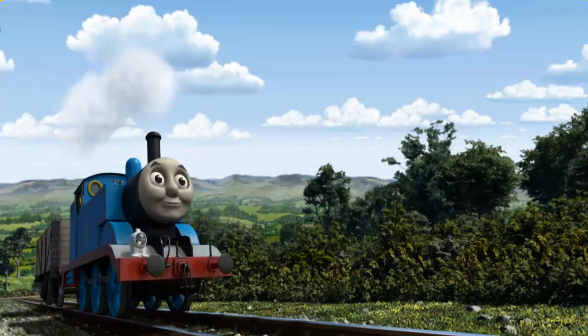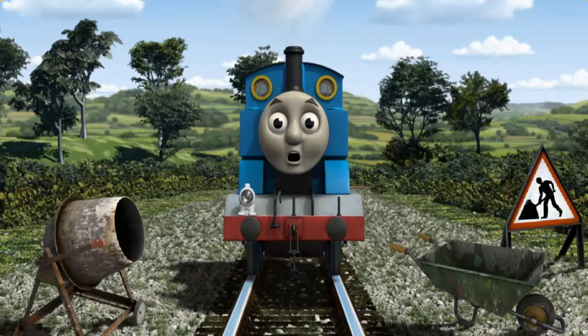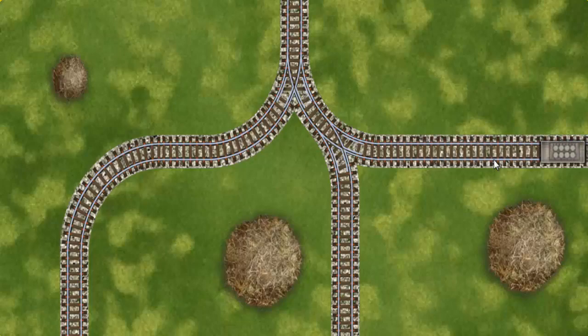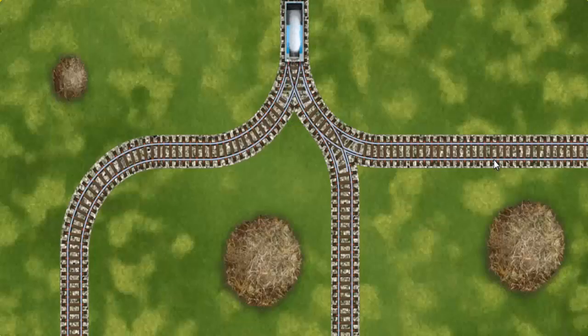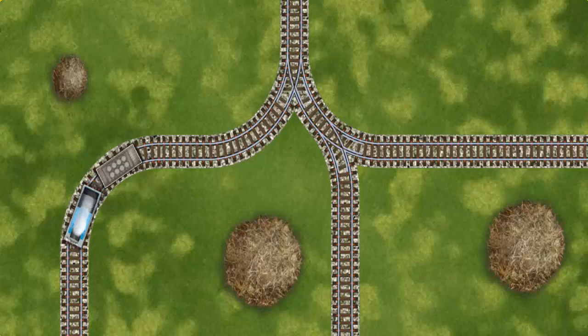Thomas set out for the fair. Suddenly Thomas had to stop because of track repairs. He would have to go another way. Find the track that goes nearest to the smallest haystack. Thomas was on the wrong track — he needed to go a different way. Show Thomas the track that goes nearest to the smallest haystack. All clear!